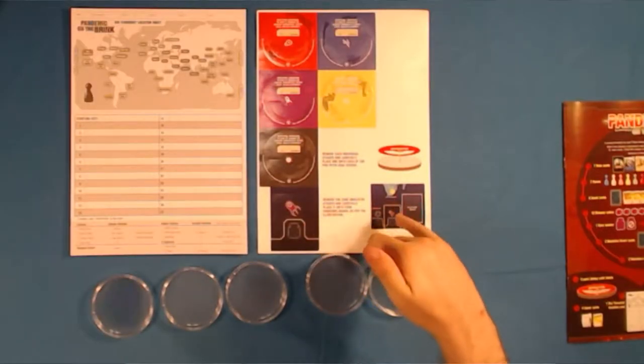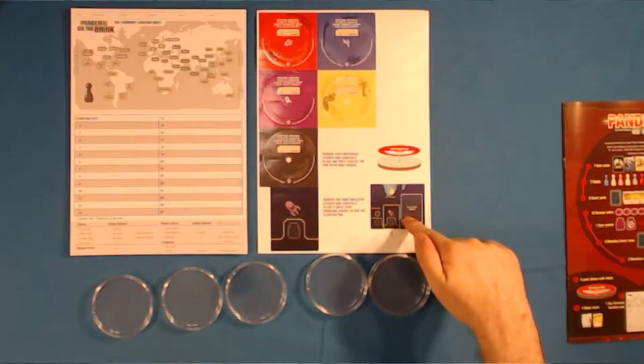Just one small pack of cards, and then a baggie of things. It looks like some of these overlays are for the board from the main game, and that you're supposed to add the new pieces to that.